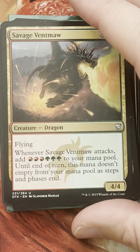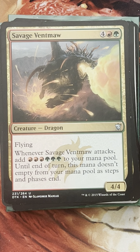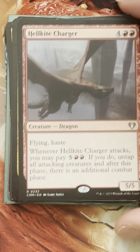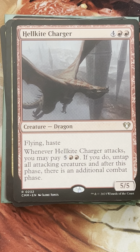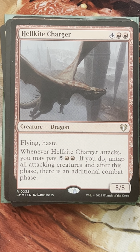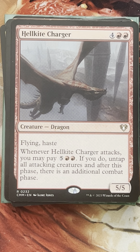Hellkite Charger is a nice combo with Savage Ventmaw where you're net losing about one mana each time but accruing a bunch of extra combat steps. If you have Old Gnawbone or any other creature creating treasures, you can keep that ball rolling and basically win the game with infinite combat. The Minion of the Mighty synergizes well — we're attacking with creatures with 6 or greater total power, the Minion has to attack too, and when we do, we reveal a dragon card from our hand and put it attacking an opponent.